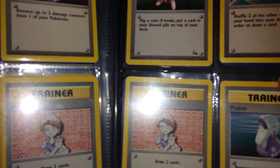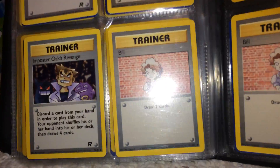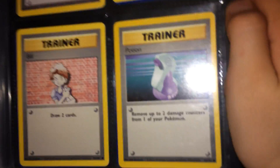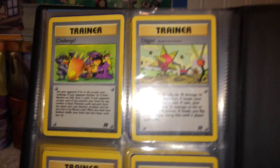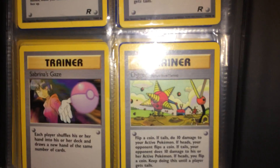Next we got Sleep, we got a Potion, Impostor Professor — oh, that's really cool — Bill, another Bill, another Potion, Recycle, and then Make-Nous Trainer. And then last but not least, we got Challenge, Digger, Sabrina's Gaze, and then another Digger.